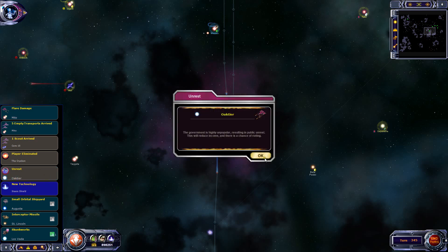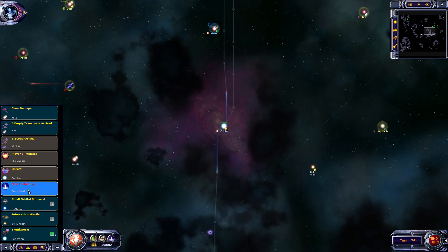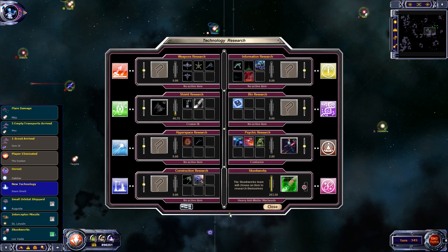Unrest on Oaktia - yeah, we thought that might happen. I'll have to throw the taxes down until those new facilities are built. New technology: Stasis Shield! Fantastic. We've got Cruiser there. What's coming up? Heavy Antimatter Warheads - cool, nice.